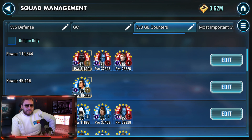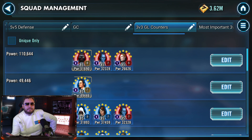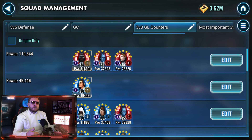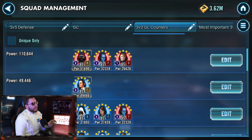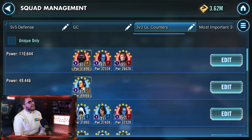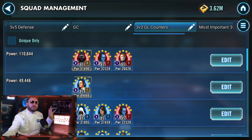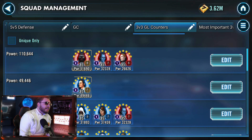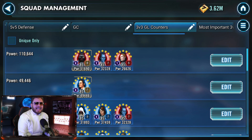Galactic Legends are a lot scarier in 3v3 compared to 5v5, because you can't bring in as many people to help counter them. We're gonna talk about Rey counters first, because Rey is the best Grand Arena defensive team out there — especially because there are so many variants of Rey that throw your opponents into a loop, you gotta rethink the puzzle of how to beat this Rey. If you wanna minimize the pain of thinking of new ways to beat a Rey, this is the best team right here.